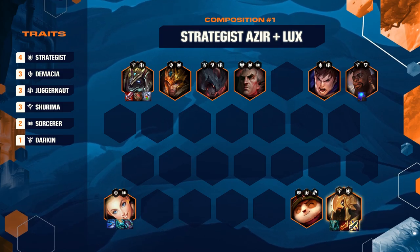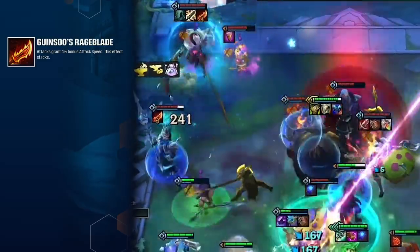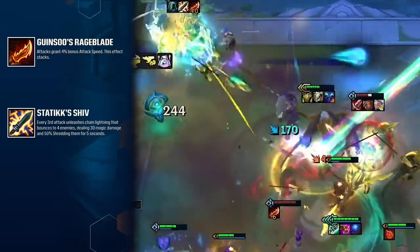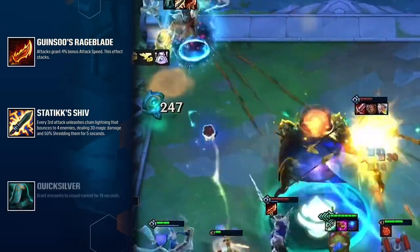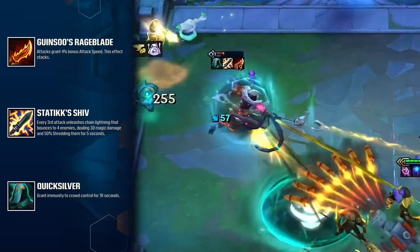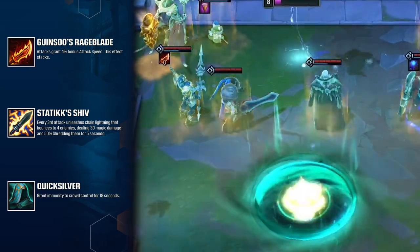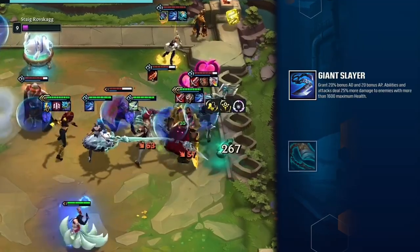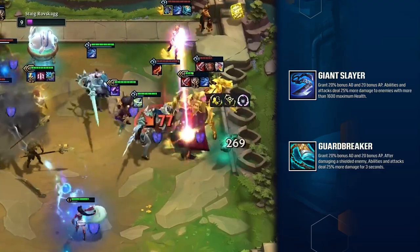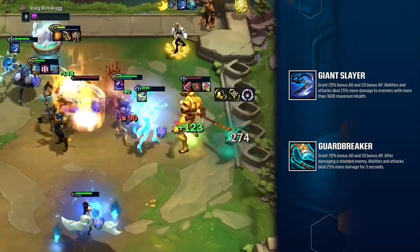Stegzor's Azir is holding three attack speed items. Rageblade increases his attack speed with every auto-attack, ramping him up smoothly into the fight. Static Shiv shreds MR to increase his and Lux's damage, and Quicksilver keeps him safe from any stray CC. Ideally this slot would be filled by a Gunblade for some healing and extra damage, but the Quicksilver will ensure that Azir can attack away for the whole fight. Lux's Giant Slayer and Guardbreaker give her bonus damage against the biggest and beefiest units, allowing her to dispatch them with ease.